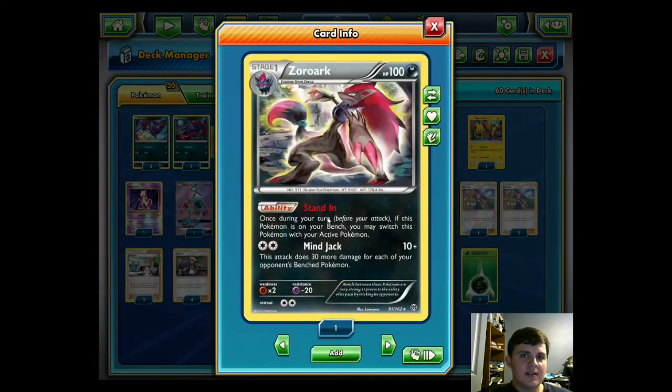We also want to run non-GX Zoroark, which has the Stand ability letting you evolve it from your bench and put it in the active. Not the most important ability since we don't run any Float Stone, but mainly we use it for the attack Minajack. For two colorless it does 10 plus 30 more for each of your opponent's benched Pokémon. With a full bench and a Choice Band this can do 190, letting you take a surprise KO on a GX with a one-prize attacker — skewing the prize trade in your favor, and dealing with safeguard Pokémon like Hoopa that our GXs can't touch.